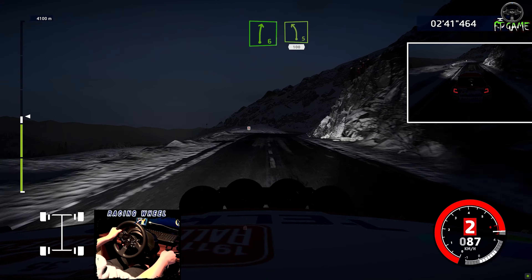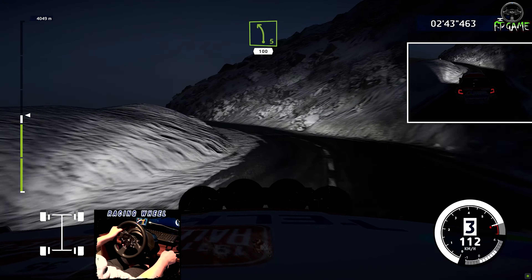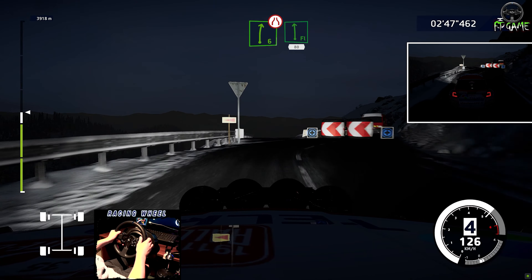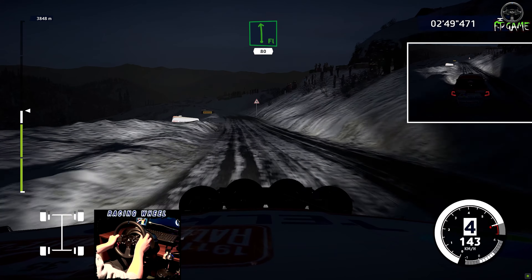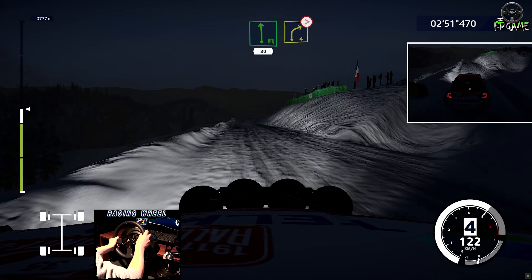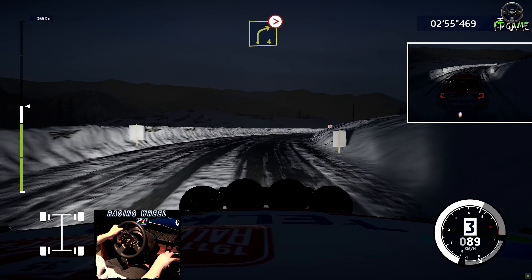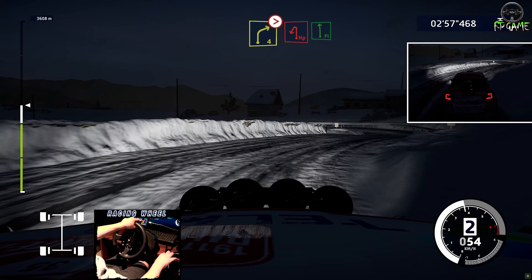Right six, into left four, flip in, 100, over cross. Keep left at junction, into right six, narrows into caution, flat left, 80, over snow. Caution, right four, tightens two, brake. For helping left and flat left, hard brake.